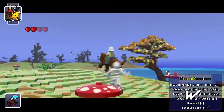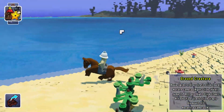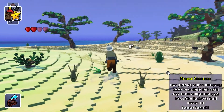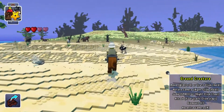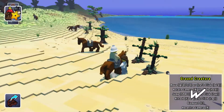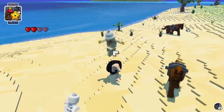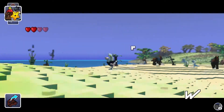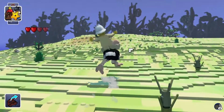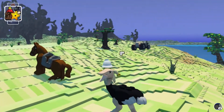Oh, before the skeleton gets me — the horse can attack. Oh, attack doesn't work. Can we ride an ostrich? Of course we can ride anything in this game. He's really slow though. Oh what is that? That's like an ATV or something up here.